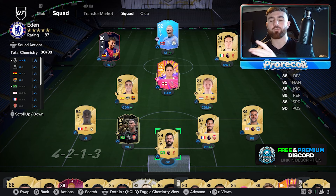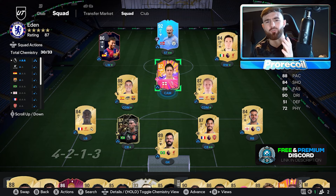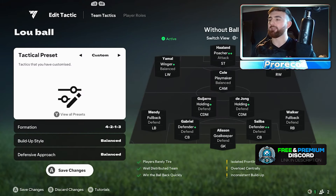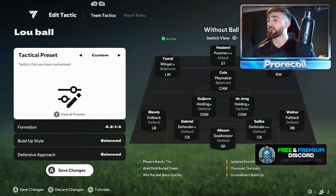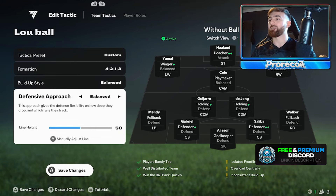We have sold off pretty much everything for this weekend league just on the basis of a market drop coming. I got rid of Hazard and we've got a fun squad to enjoy for weekend league. When we head over to team management, you're going to see Lue Ball because it's Lue's team. We've got a 4-2-1-3, balanced and balanced — no change on the build-up style or defensive approach. We have the player roles at pretty much what you'd expect.